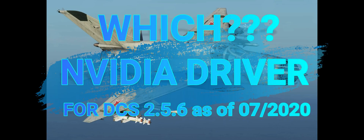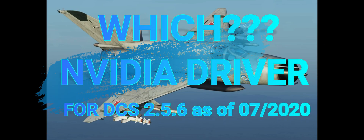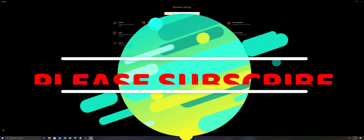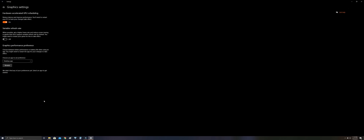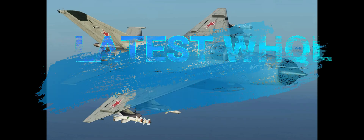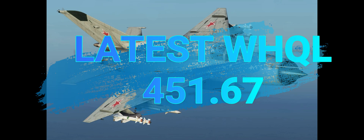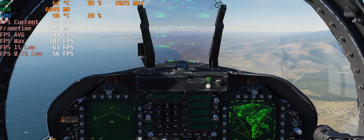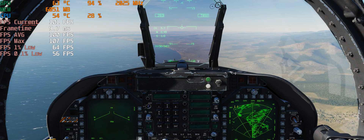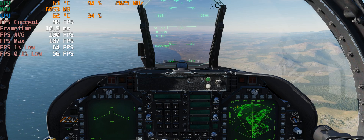Hi guys. As you may know, there's an important Windows feature supported by the latest NVIDIA driver: hardware-accelerated GPU scheduling. This feature optimizes GPU scheduling and provides less stutter and higher performance. Here we see the setting for this feature if it's supported by the graphics driver. I have tested many but selected three sets of drivers to analyze the results and find the best one for DCS.